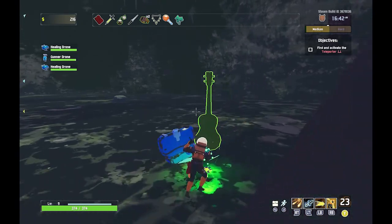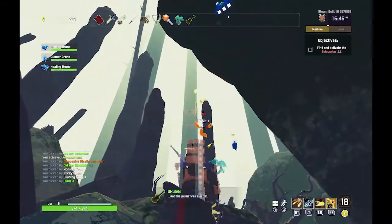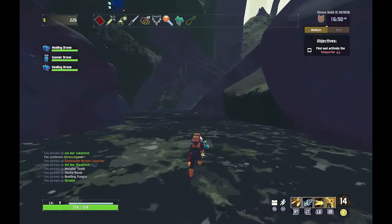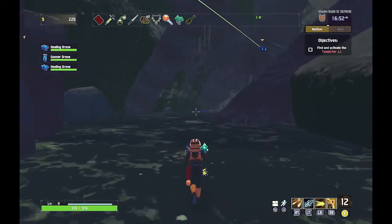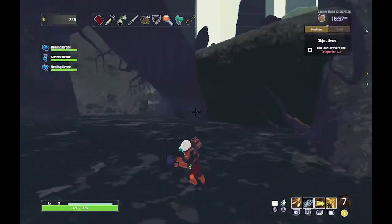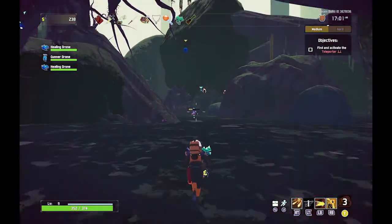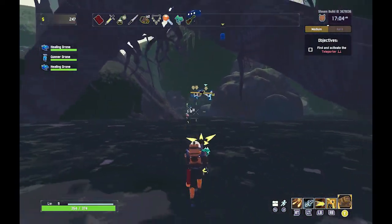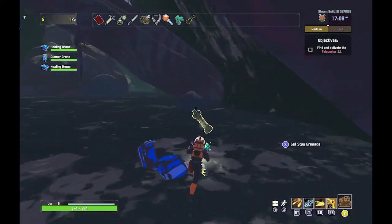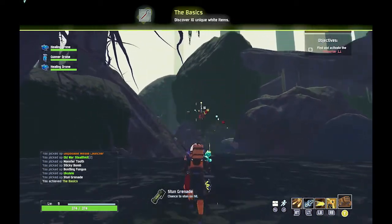I saw another chest right here. I think these are what we want to aim for the most. That is a Ukulele. And I see something else over that way. Open that up — and that is a Stun Grenade: chance to stun on hit. That'll be really helpful against the bosses.